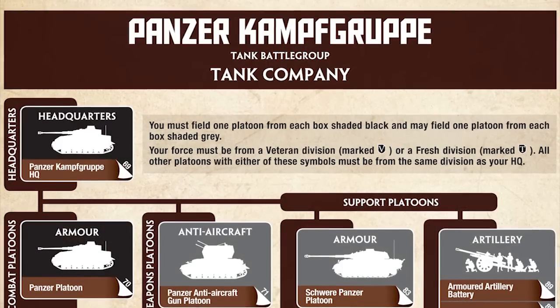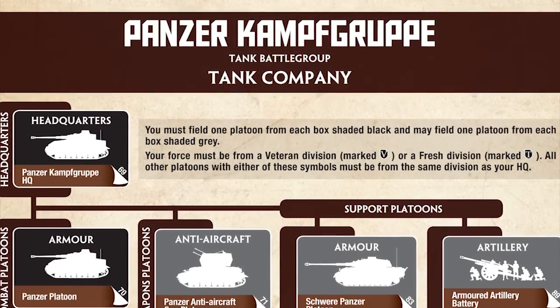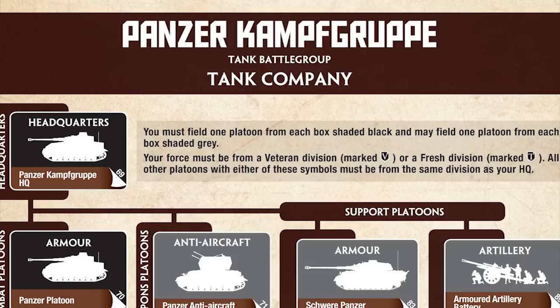With four-tank platoons rather than five, it's worth noting that these Panzer Kampfgruppen are already Kampfgruppen — you can't pull guys out and make new platoons. If you look at any German list in Desperate Measures, they're called Kampfgruppen as opposed to companies. Whereas in Grey Wolf you'd find a Panzer company, in this book you find a Panzer Kampfgruppe, because the Kampfgruppen are effectively being made for you. It's part of that simplification process — your regimental commander has already sorted that out.